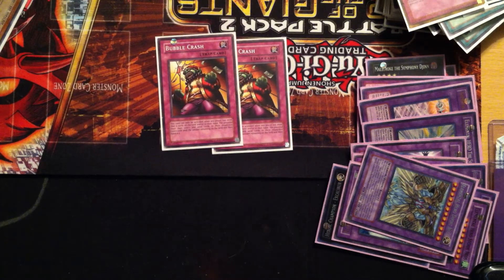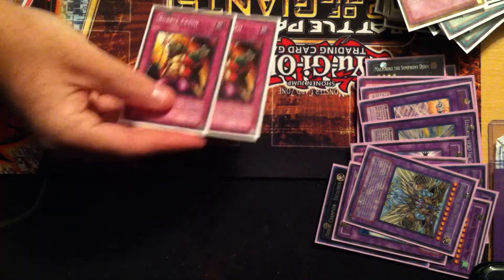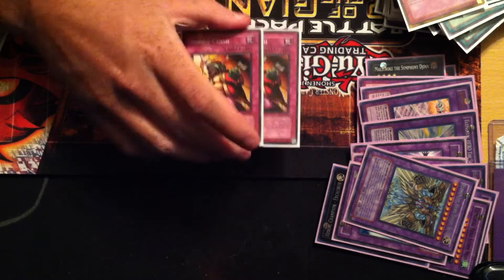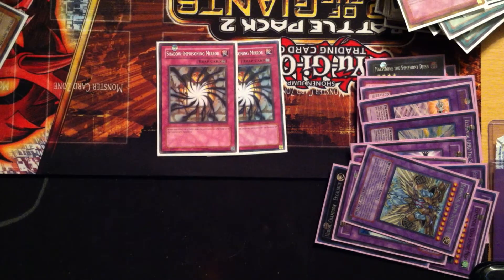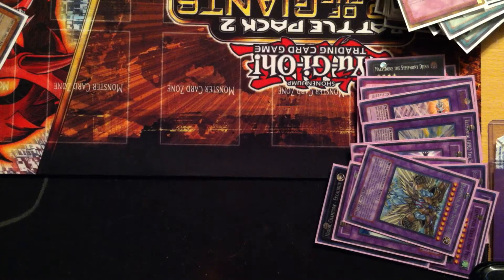Bubble Crash — it's an amazing card for Prophecies. They start gaining advantage and then you flip this and they have to discard back, and a lot of times you can see them end the turn with like 12 cards in their hand. The Evil Sworn matchup is a big issue for this deck because it brings out big monsters and Ophion is such a big problem. I run double Shadow-Imprisoning Mirror — everything in that deck is dark, so this is a good card for that.